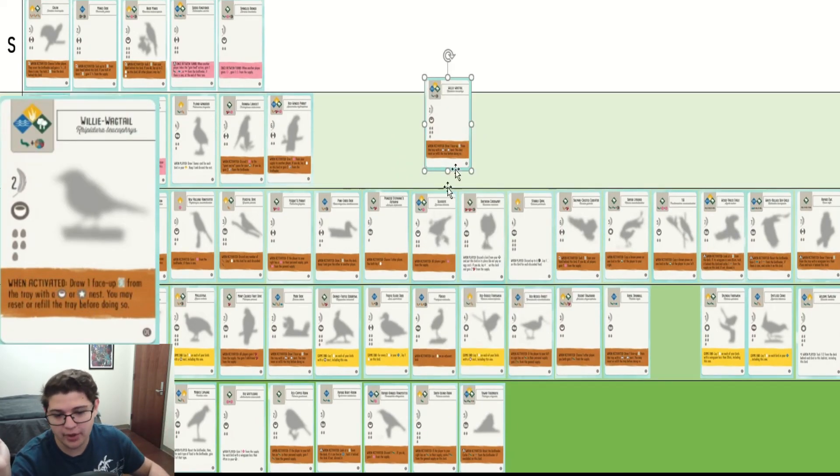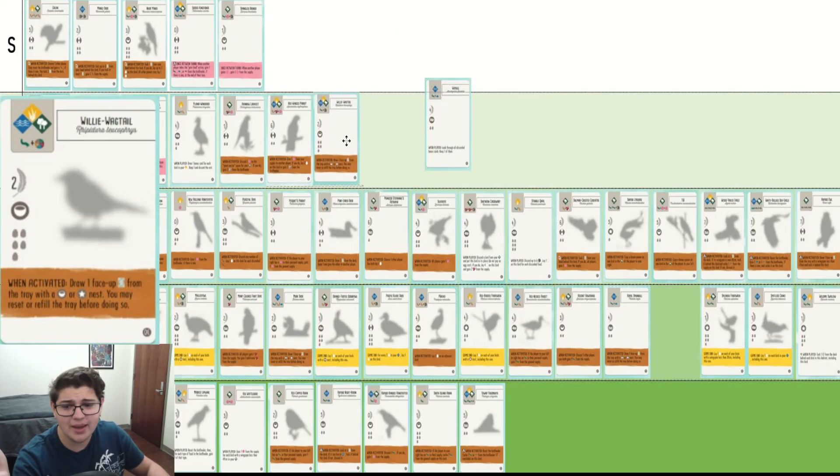Willy Wagtail — we've seen a bunch of these nest-specific drawing cards, but Willy Wagtail is very different because it can go anywhere, and that is so, so important. It also has an omnivore symbol and five egg slots. This is just a really good bird. I love seeing this guy early because being able to put him in the trees or the grasslands and get consistent sifting and drawing — it's really good.